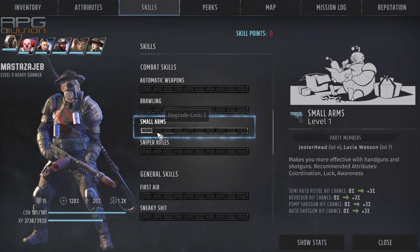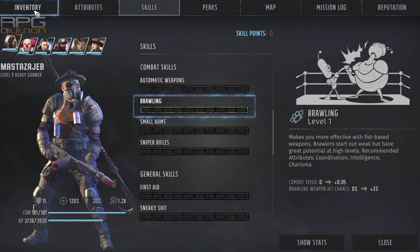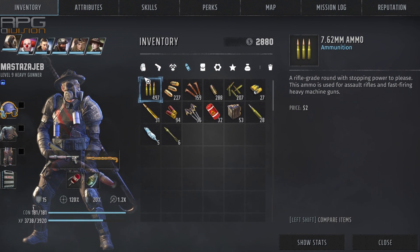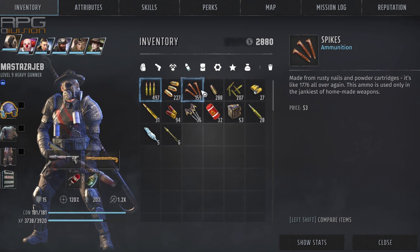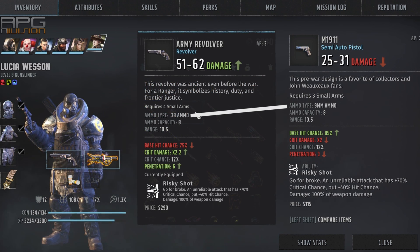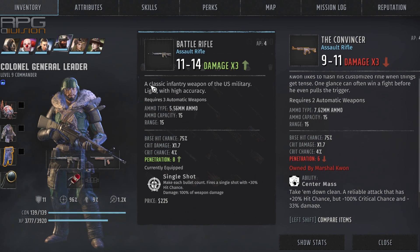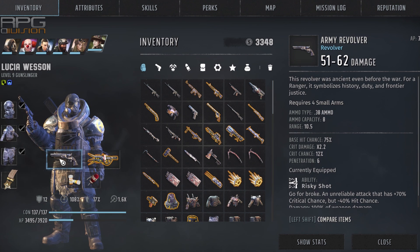Sub-categories include revolvers, semi-automatic pistols, and shotguns under small arms, and assault rifles and submachine guns under automatic weapons. All of these use different types of ammunition — for example, these 2 handguns use different ammo, and these 2 automatic rifles also use different ammo. The best way to conserve ammo is to diversify weapon distribution as much as possible by having all 4 major weapon groups represented in your team.